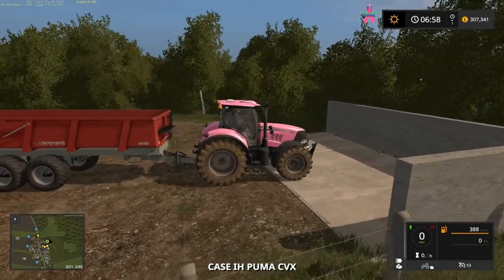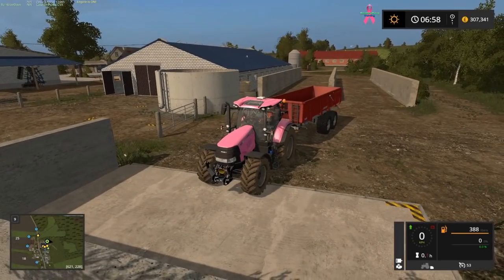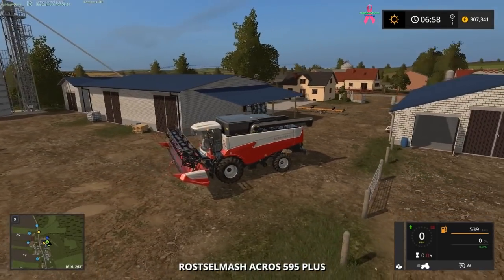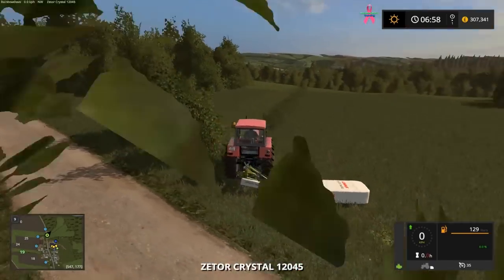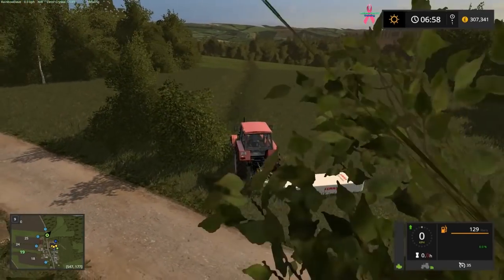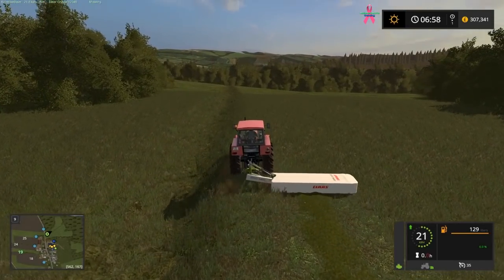You can see we've got the pink Case IH Puma CVX from the Breast Cancer Awareness mod — it's going to be making an appearance on this map for the time being. We also have a Rostselmash Acros 595 Plus as the harvester. We have more equipment than this; most of it's still over at the shop area, which I'll get to later. But let's get the map started by doing a bit of mowing in our Zetter.